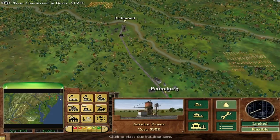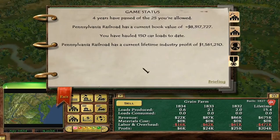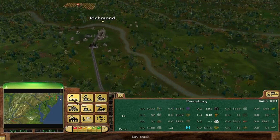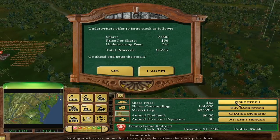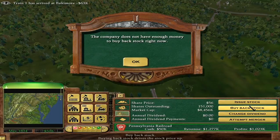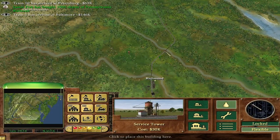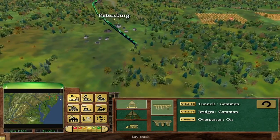Boom times! Richmond to Petersburg - short distance, but apparently going to make money. Still weird that most of our money comes from Express, but I guess there's just so little industry at this time. I want to buy some more industries. We're making a lot from industry - about $373,000 to $388,000 a year. Let's issue off some stock to raise a bit of money and connect things up, then add Maintenance and Water Towers.